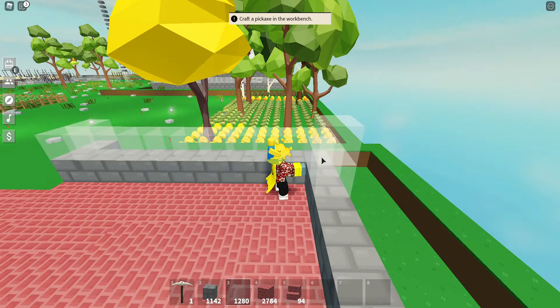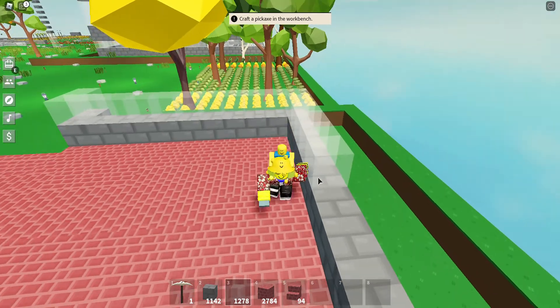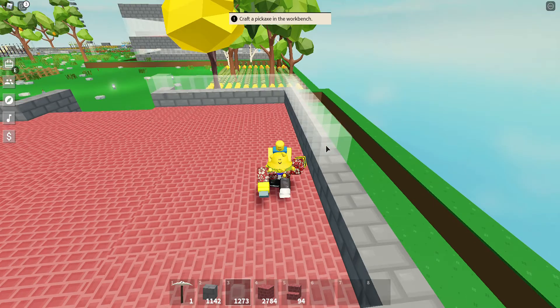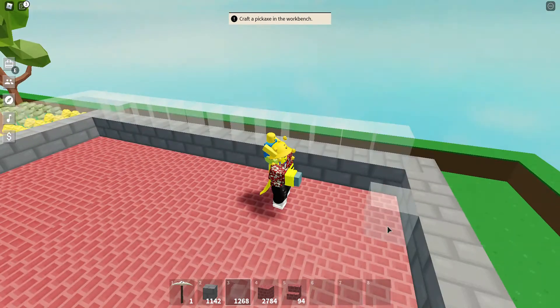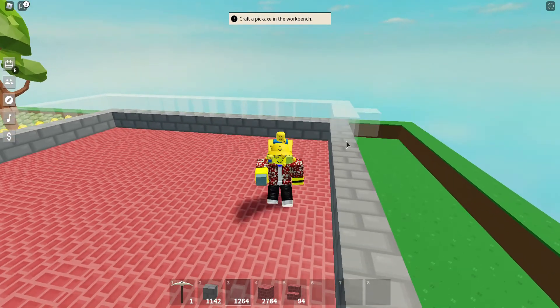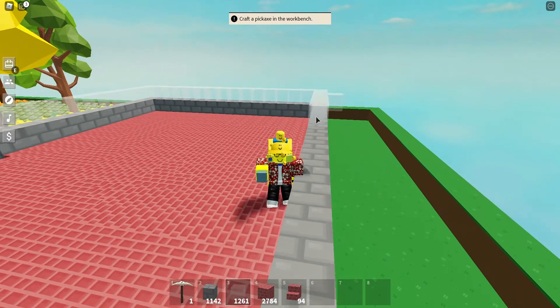Oh my god, I just think I saw like a bird, but I don't think they have birds in this game. I saw like a black bird-looking thing go down on my island. It might have been one of my coal pieces, because coal falls down in my onion farm all the time.